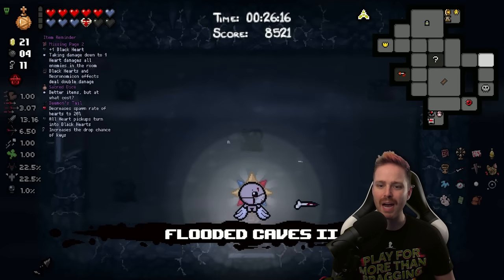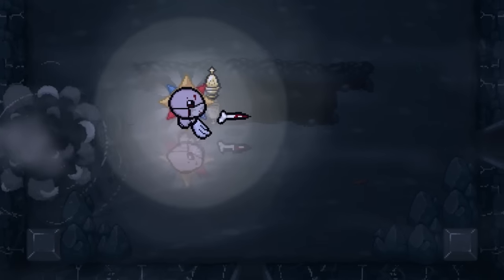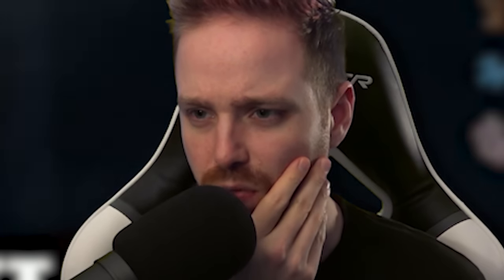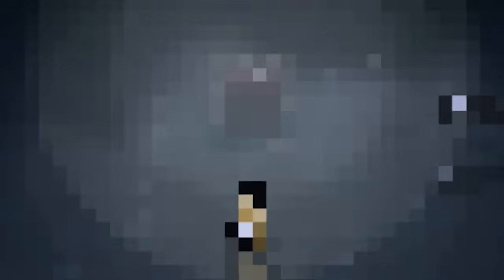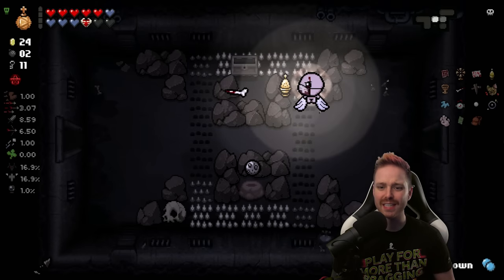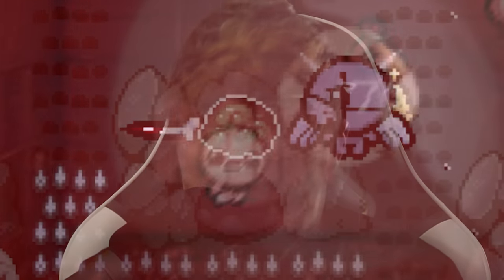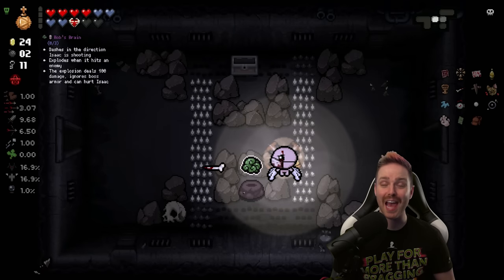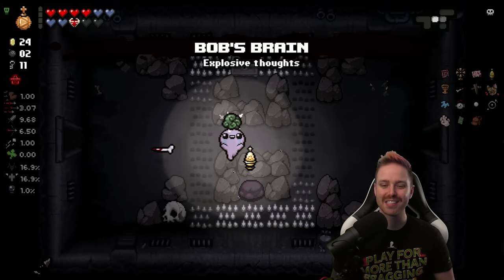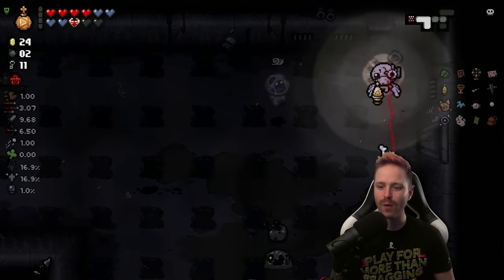Soul gives me full mapping after I fight a boss, and now we can see where the secret room is. Next floor: just a free tiny planet. Would I take a health down to get a damage up? Yeah, maybe — plus one damage for that seems significant. This run's gonna give me Cursed Eye and Bob's Brain in the same run. You know what, Bob's Brain is great — you just gotta know how and when to use it.